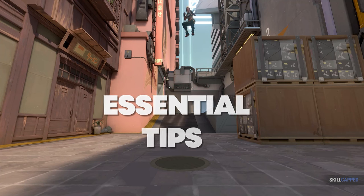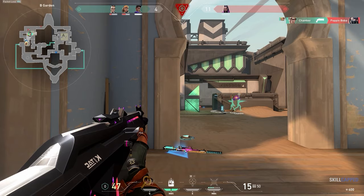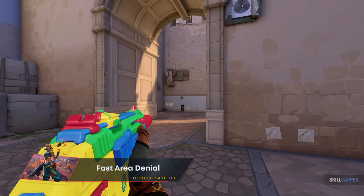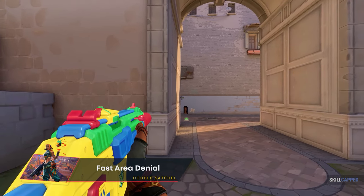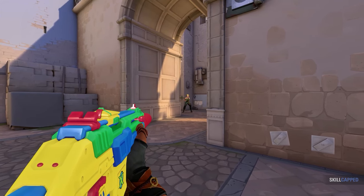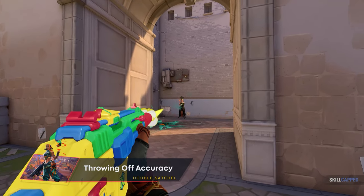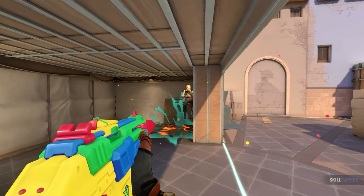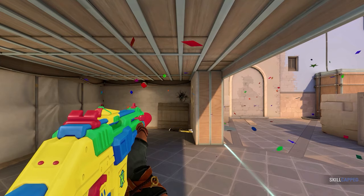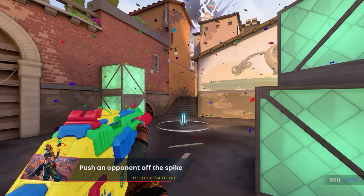People tend to think satchels are only for quickly rushing opponents, but they can be used for a whole lot more. Firstly, they can be used as fast area denial — if you take a fight and both tag each other and they unpeak you, throw a satchel into where they're hiding to deter them. You can also detonate it as they peek to throw off their accuracy. If you know there's an enemy in a certain position, toss one at their feet and detonate it while swinging — their accuracy will be all over the place. Satchels can even push an opponent off the spike.